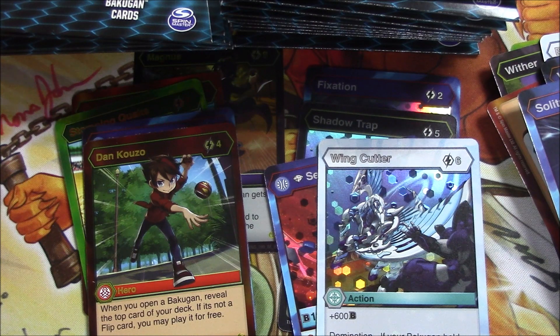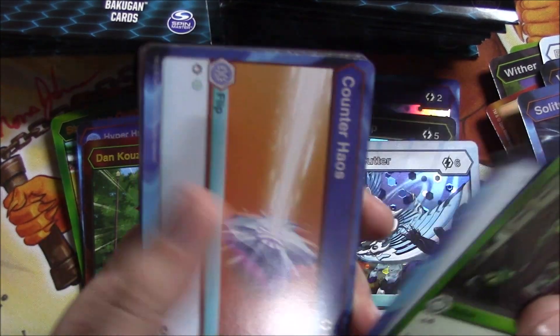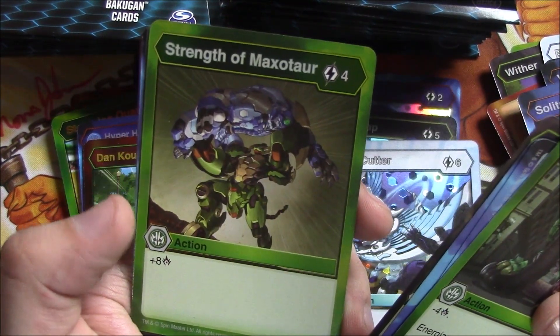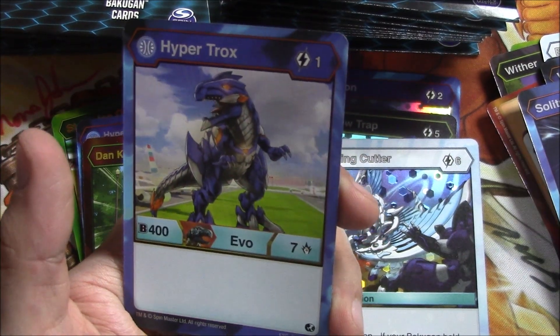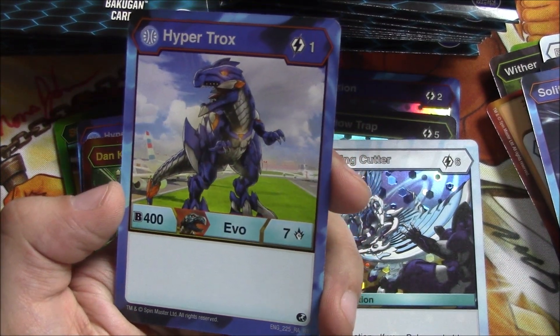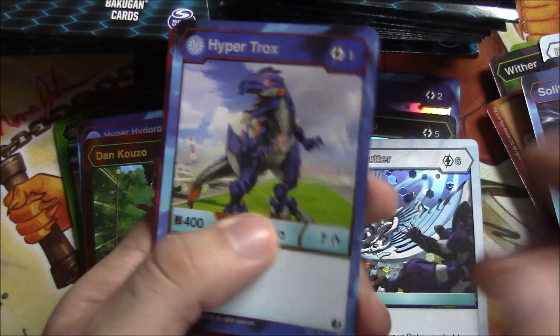Might be using that because I'm doing Triple Trox — for those of you who play and understand — and it's going to be Darkus, Ventus, and Pyrus. I'll probably have a deck profile once I get it together. Got Wild Strike, Counter Aggression, Counter Haos, Prismatic Shield, Strength, and Maxitor. Shade Blade — weird name. And here's Hyper Trox for one energy: 400 B, plus seven damage. Although I'm not using the Aquas Hyper Trox, there he is.